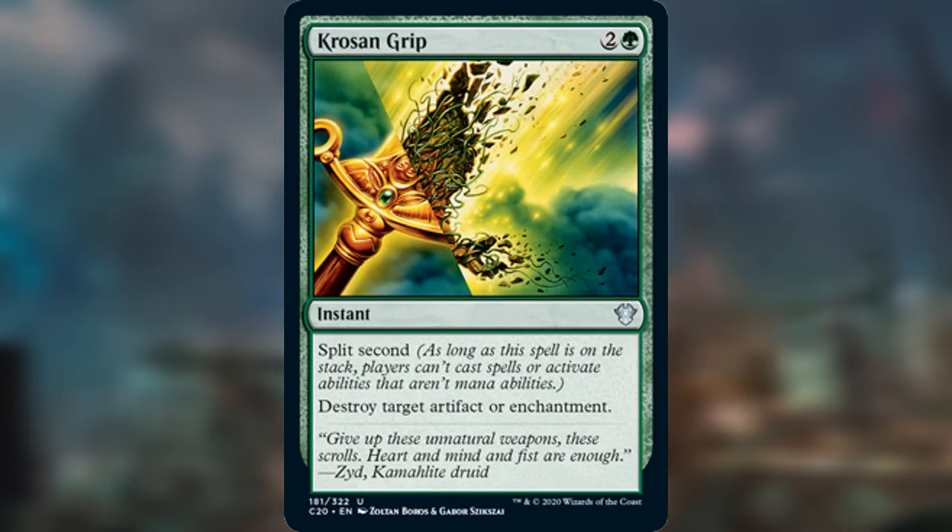With Krosan Grip specifically — it's two and a green for an instant, with Split Second — you can destroy target artifact or enchantment. So you can take out somebody's sacrifice outlet before they respond, and they can't sacrifice a creature in response. You can do all sorts of really tricky stuff and nobody can really deal with it at all.